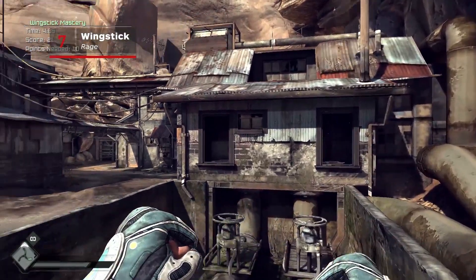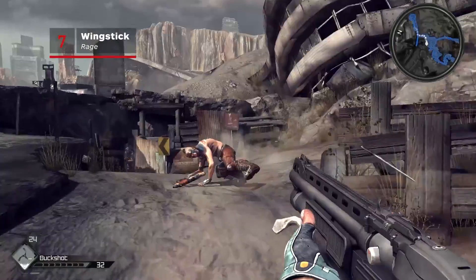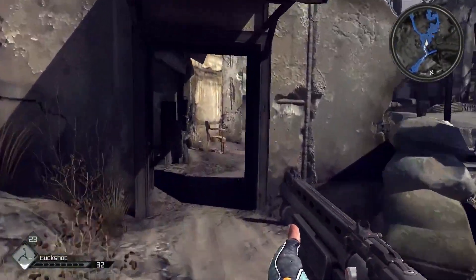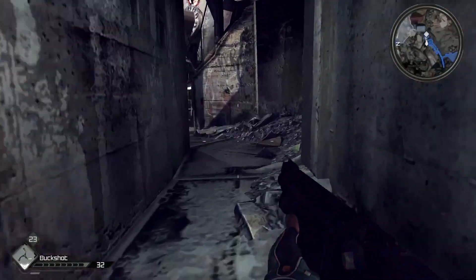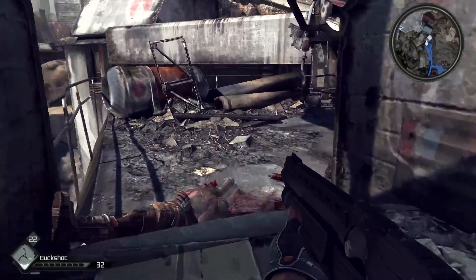The original Rage was perhaps id's most flawed game, but it did give us the Wing Stick — an absolutely awesome projectile that could violently end the existences of your targets in the wasteland. It's so good that it's absolutely worth chasing down the ones you've already tossed to make sure you've got one on you at all times.